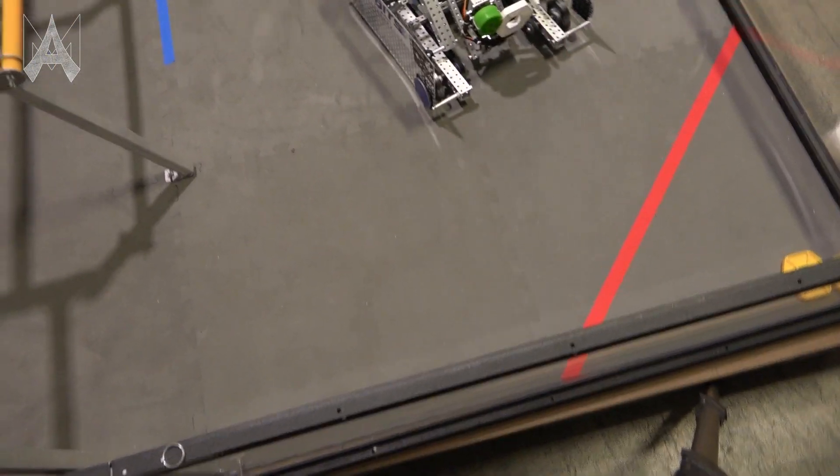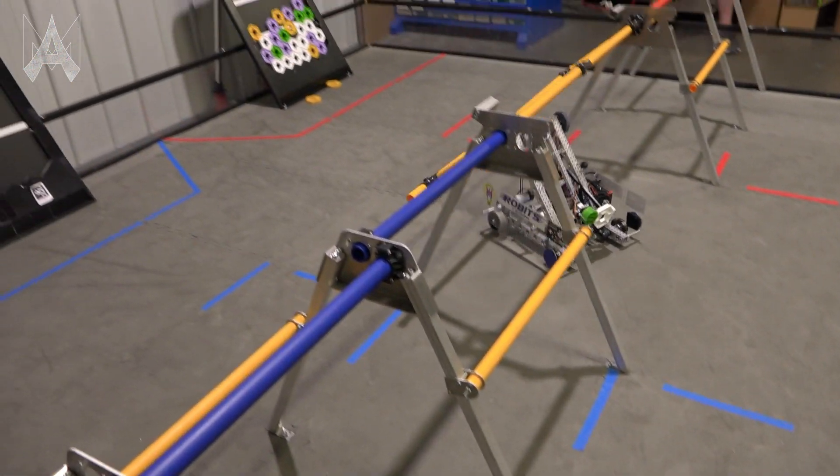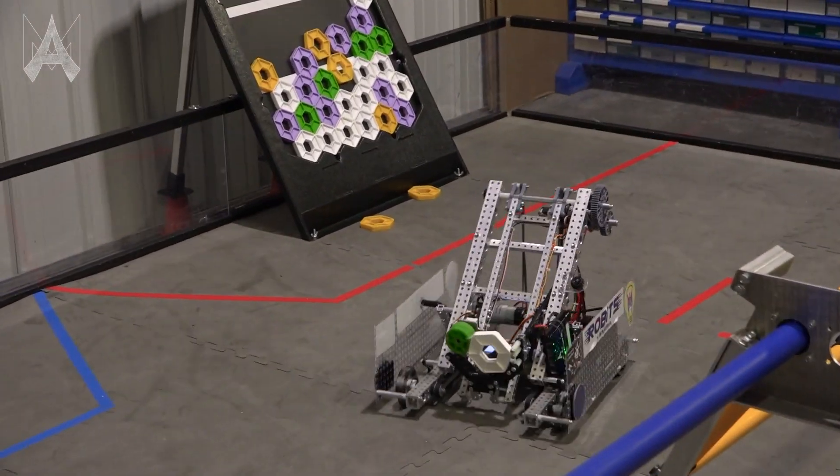Given that the scoring zone is on the opposite side of the field as the loading station, teams may want to consider whether they want their robot to spin, to change directions, or have a pass-through mechanism for their game element.